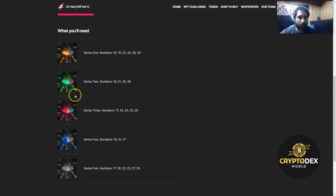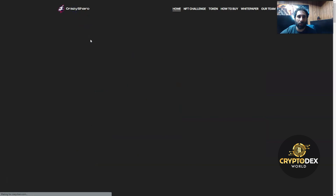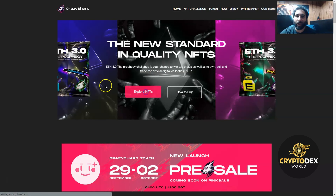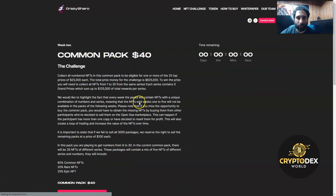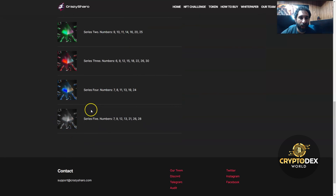We can see the different series one through five with their respective numbers. The thing that I love about Crazy Sharo is it's making a lot of fun — this is a really interesting way to do NFTs that nobody is doing. We looked at the starter pack and here we have the common pack: 60% common NFTs, 20% rare NFTs, and 20% epic NFTs.